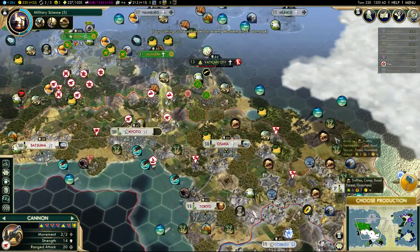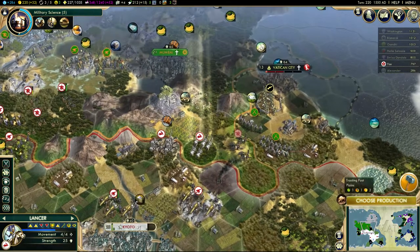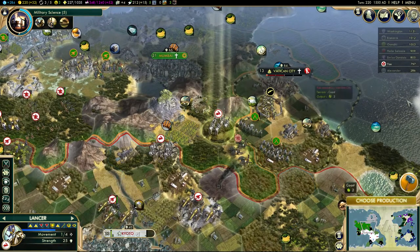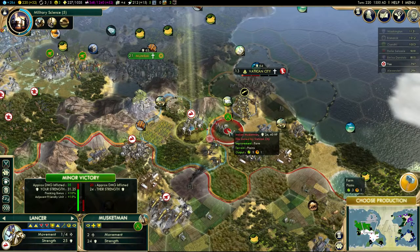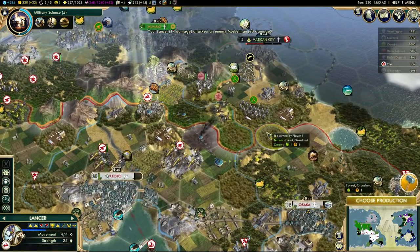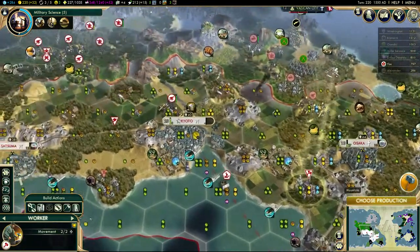That great general was keeping it around here to get the truffles in case anyone settles, but it would be nice having a general up here. This cannon is not going to be able to hit anything because of the bad terrain around here. Need to keep two tiles away from Mumbai as well, and the Vatican actually. This is a bit risky attacking here - probably should have done it after the Gatling gun. This cannon can come up on that hill so I can see that unit.